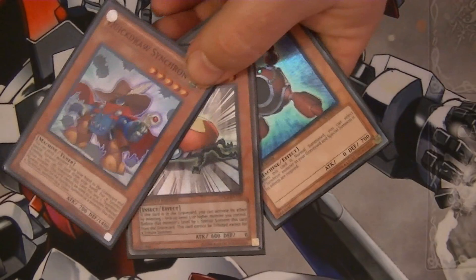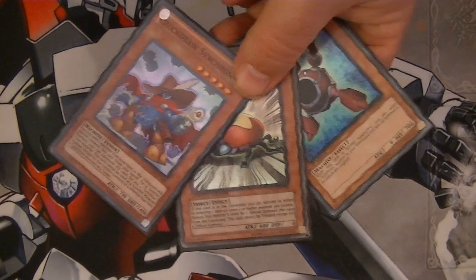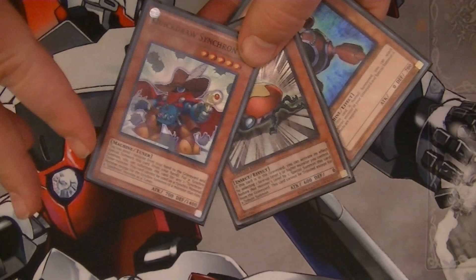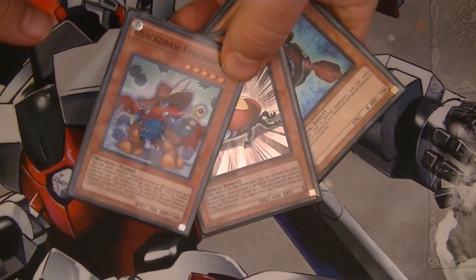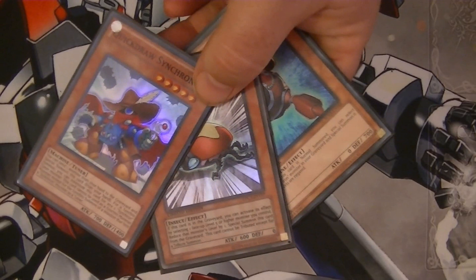The final combo only requires three cards: Quick Draw Synchron, Level Eater, and Synchron Explorer. This combo is pretty popular and a lot of people know about it. The main thing that trips people up is that Quick Draw Synchron has a condition — not an effect — that cannot be negated. It's similar to Cyber Harpy Lady, which is always considered Harpy Lady regardless of Skill Drain. Quick Draw states you can substitute this card for any one Synchron Tuner monster, but it cannot be used as Synchro Material except for the Synchro Summon of a monster that lists a Synchron monster as a tuner. That condition stays in place even when Special Summoned by Synchron Explorer.